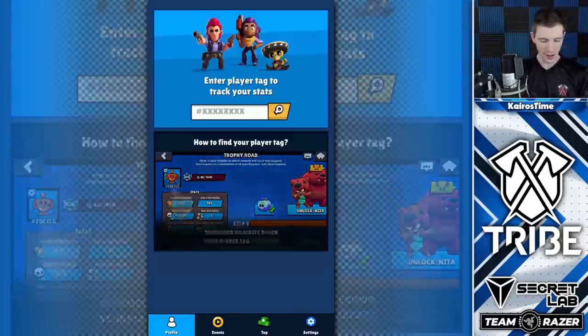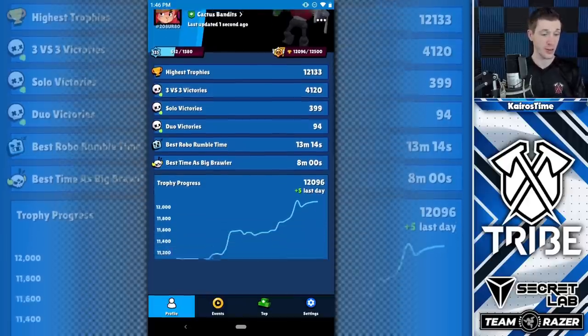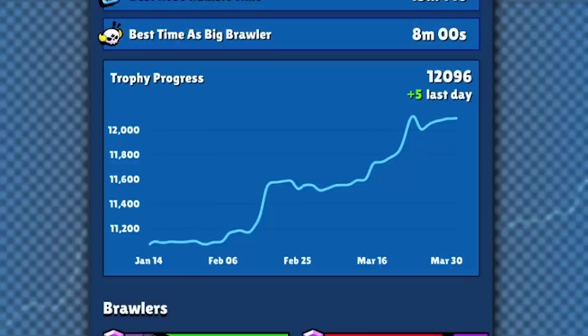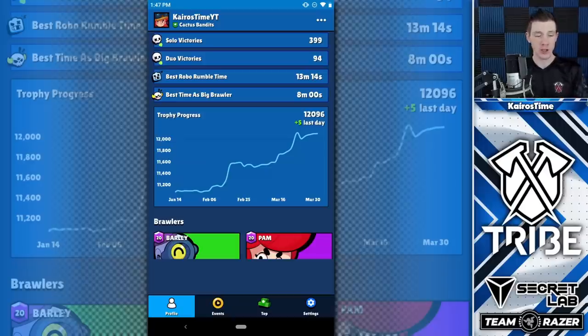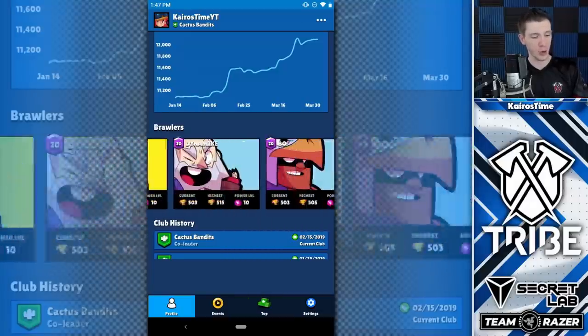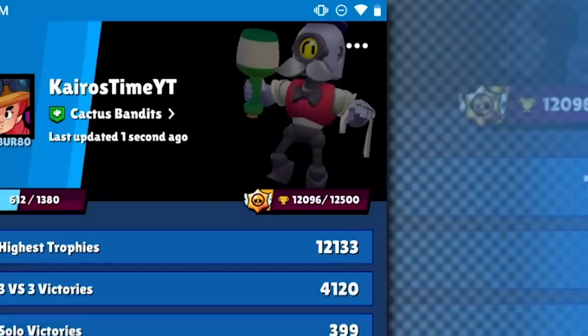Now I'm going to go over to my profile — here I am, Kairos Time YT. You can actually look up any player, any of your friends, anything like that. It shows your highest trophies and the regular profile stuff, and you can look at this offline when you're not playing. Trophy progress is really cool — it'll show plus five or minus whatever since the last day you played; I've gained five trophies since yesterday. You can see how much you've actually climbed. You can look at your current Brawlers sorted by how high they are — my highest right now is Barley at 555, which is why I've got the Barley icon in the upper right-hand corner.